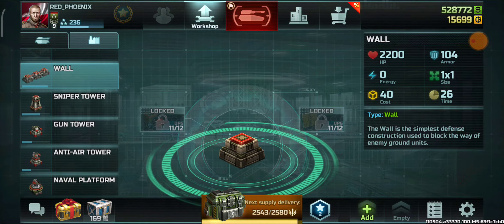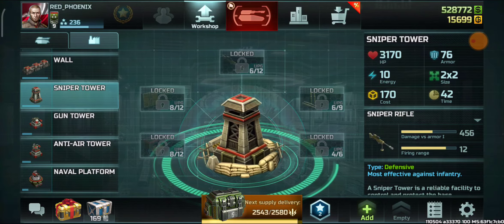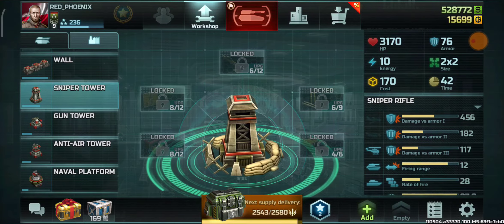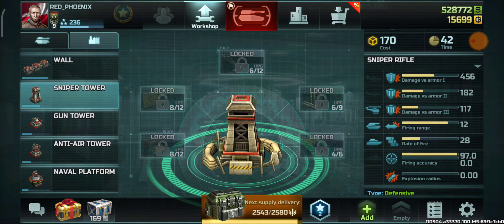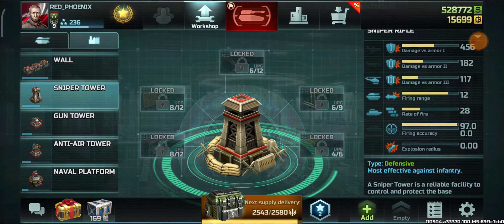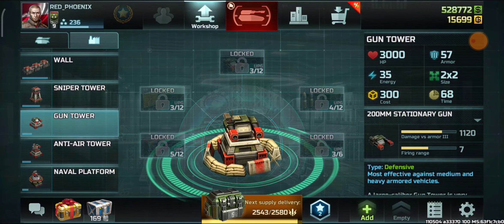Almost all resistance buildings are produced faster than confederation. Sniper tower is a pretty useful building at this rank — it can take down infantry very effectively. It has less HP and armor compared to the bunker, but a firing radius of 12, which is a lot. Firing accuracy is also good and it deals good damage against infantry.